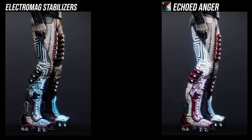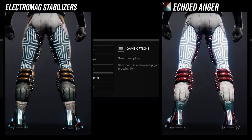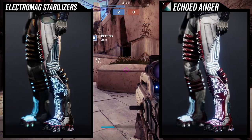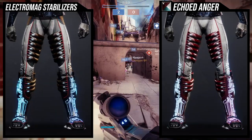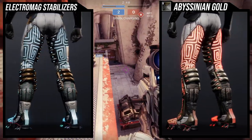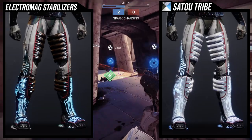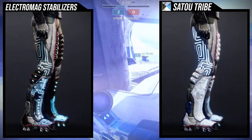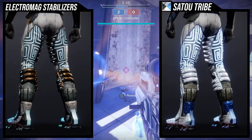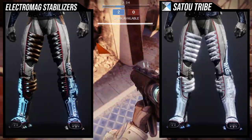For shaders: Echoed Anger looks really good — the red phases out of your head since the shader already has red in it. With Abyssinian Gold you can justify it because of the red glow and brown plating. Then you get to Sato Tribe and that's where it becomes 'why is red here?' — there's no red in that shader at all, and I can understand why people wouldn't like this ornament in those cases.